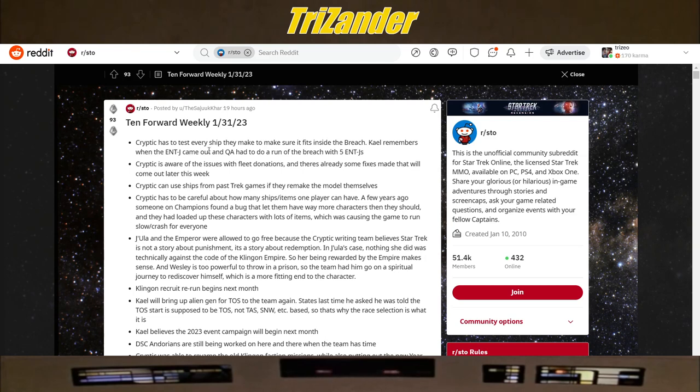Cryptic has to test every ship they make to make sure it fits inside the Breach. Kale remembers when the Ent-J came out and QA had to do a run of the Breach with five Enterprise Js — that is horrifying. Cryptic is aware of the issues with fleet donations and there are already some fixes made that will come out later this week. I was waiting for patch notes, but there are none yet.